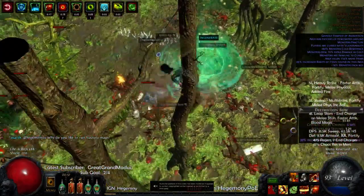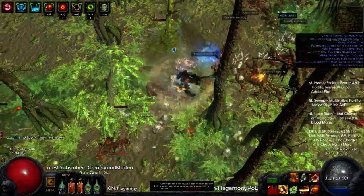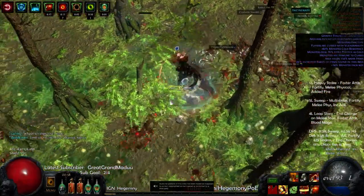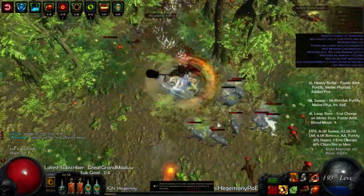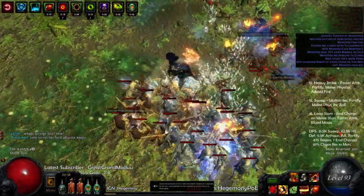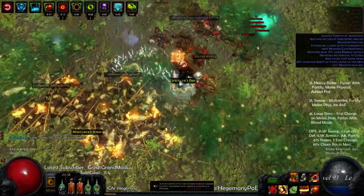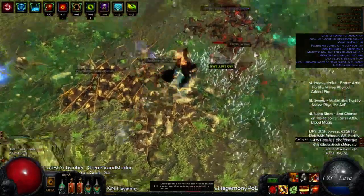Once the loot drops, it's animated and it starts attacking me. So you can understand with Fracture, the animation, the Desecrated Ground, the Skellies, and the SRS — there's a shit ton of things to load. As you can see, these goat men are just getting annihilated and at the same time they're leaving a lot of bodies.